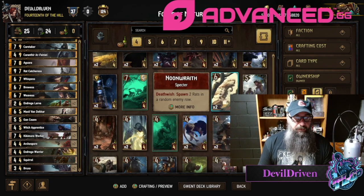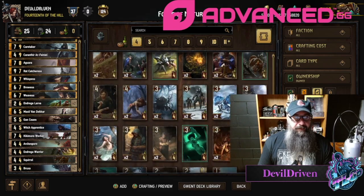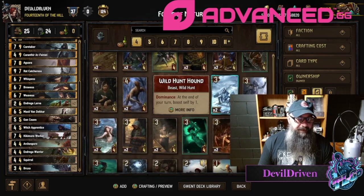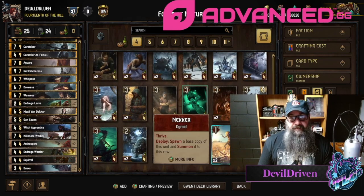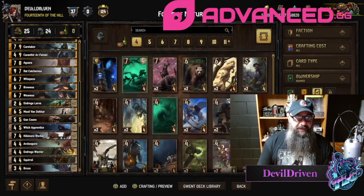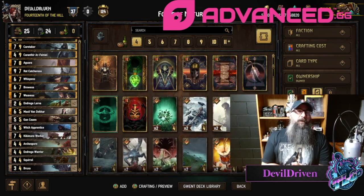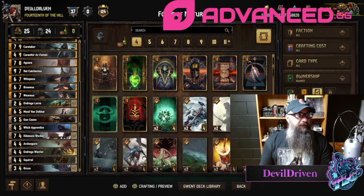Maybe just a Noon Wraith — it's totally up to you. You can even go another warrior, but then you're going tall. Maybe even a Necker; maybe it's time for Necker time. But if you're running up against siege they're all gonna die. But a couple games with this — had a lot of fun, a lot of fun with chat too.